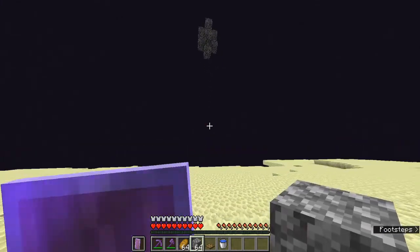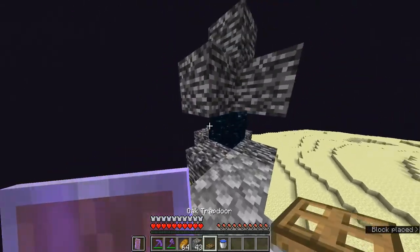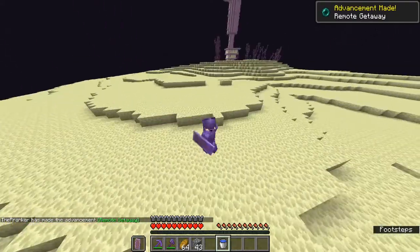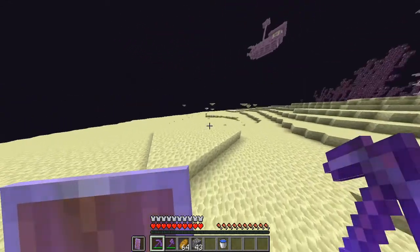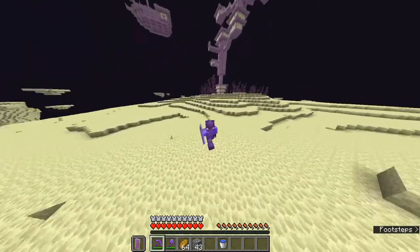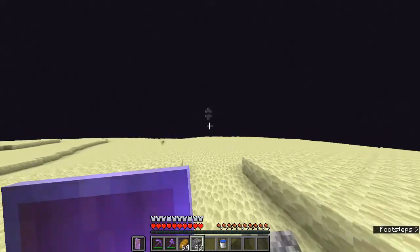The first step for shulker transport is getting to the end cities where shulkers are located. After killing the ender dragon, you'll see gateways around your island. Come through the gateway — you can use a trapdoor, ender pearl, or swim through water. There are two types of end gateways: the original ones you first come through (which lead back to the gateway), and farther-out ones that lead to the obsidian platform. Preferably find an end city close to the original gateway, as it makes shulker transport easier.